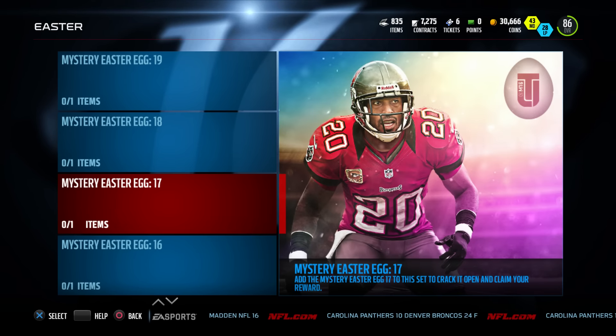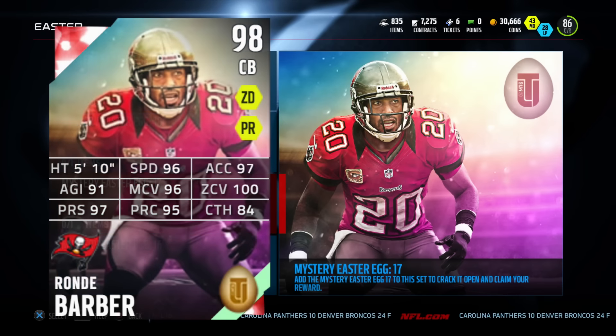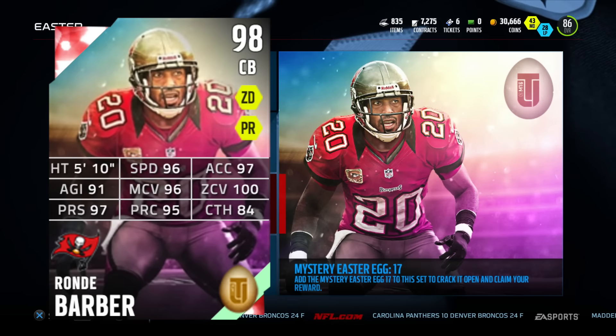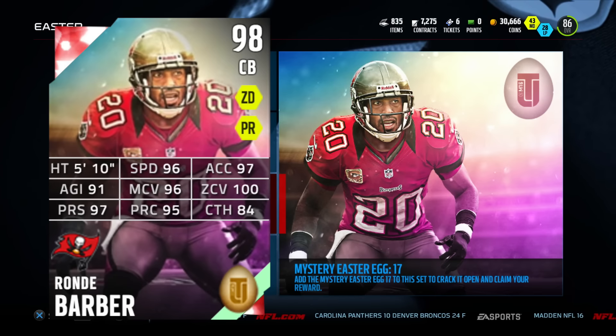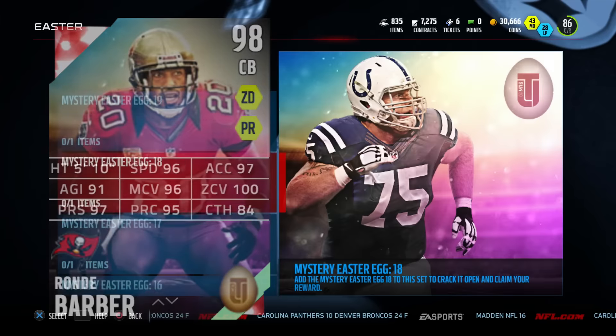Number 17 is probably the gem of the day — Rondé Barber, 98 overall. We'll put his stats up: 96 speed, 100 zone coverage, 96 man, 97 press, 78 tackling, 84 catch. He's really just a locked-down corner all around and going to be going for a ton himself. But definitely a beast — pretty cool to have in this promo.